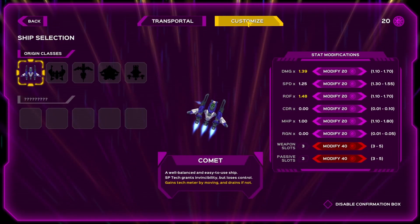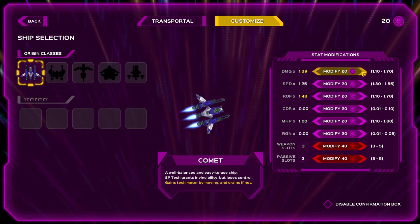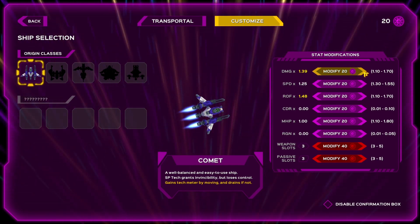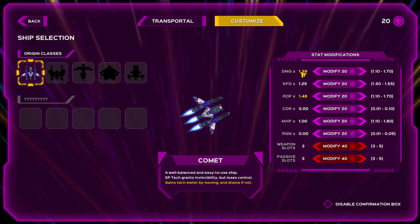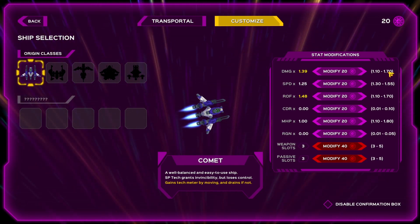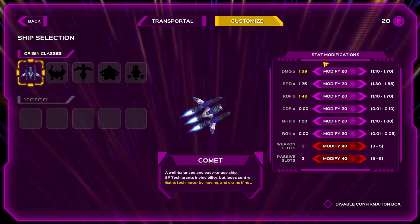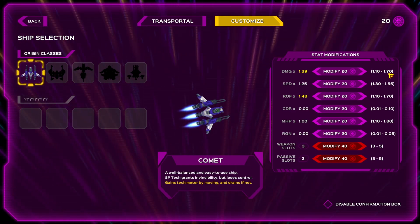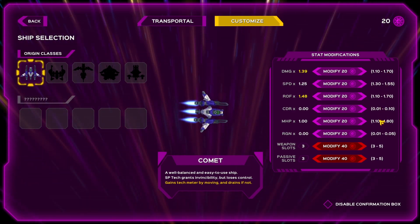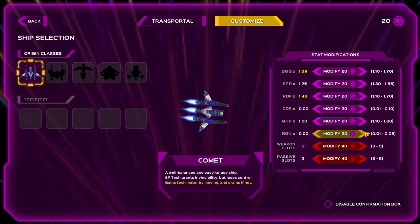Let's go to the upgrade area in Customize. You'll see I've got 20 of these guys now. You can do these modifications where it will adjust what you're able to do overall. The only thing is, I don't know if this can get knocked down — that's my only question. So right now it's at 1.39. The modification potential is anywhere from 1.1 to 1.7. So I don't know if this can become a hurt-me, maybe it can.